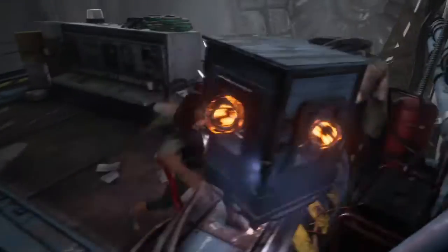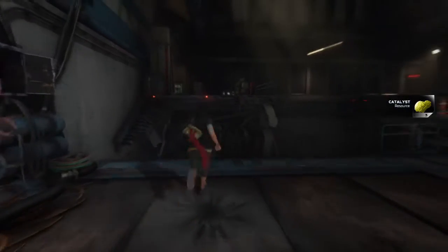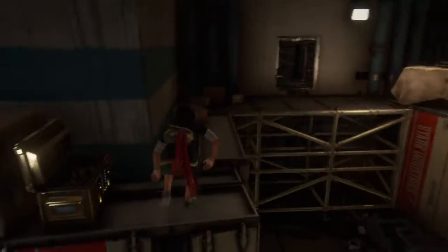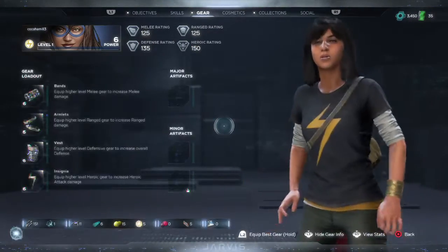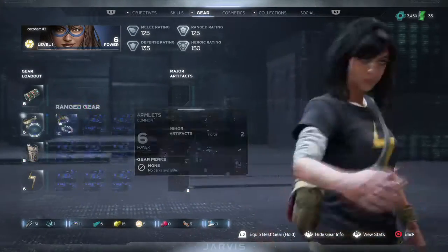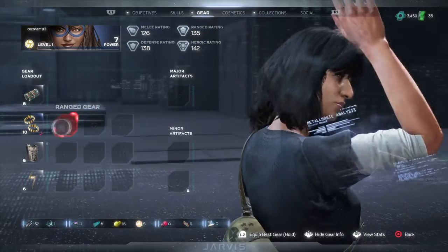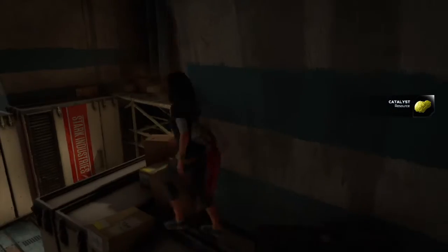So I'm playing as Kamala Khan with Mr. Fantastic powers. You can see Square, X - you can climb out ledges like that which is quite cool. Let's see what gear we've got, because we might have some gear we can use. Not that much, but you can see they've got different gear depending on characters. Nothing too much - we'll come back to that later.